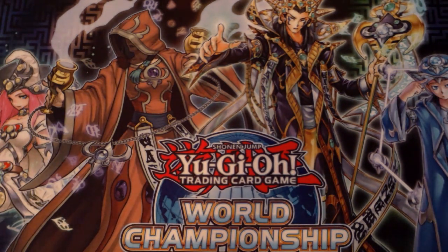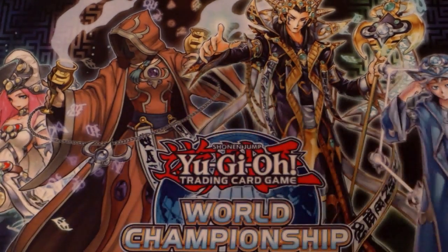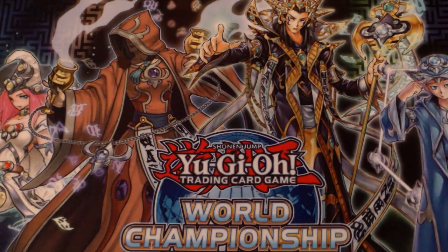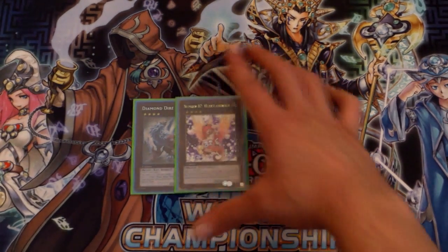On to the extra deck. Some things are questionable, like only running two Susanoo — a lot of people run three, but I usually just sit on Yamato for a bit before going into him. Kagatsuchi you can make with Bear and all your other beast-warrior type monsters — gets really big sometimes, and if you have Kaiser on board it's really really hard for your opponent to get over. Tsukiyomi is going to be way better when Primal Origins comes out. Diamond Direwolf, because you can target a Bujin Yamato and then pop it to send Hare, so Yamato wouldn't get destroyed and you'd destroy an opponent's card.